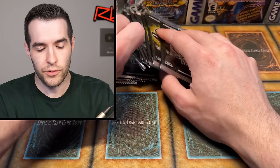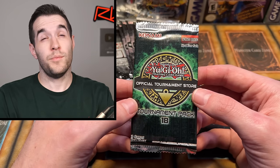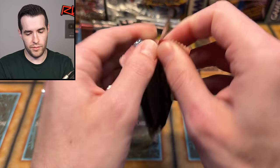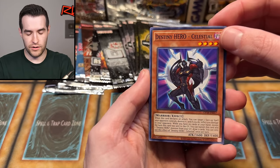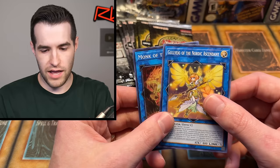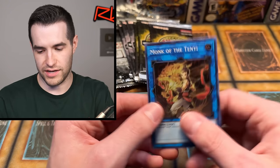Let's try OTS 18 real quick — not that old, a couple years old. I think OTS 16 was the Cyber Dragon and the Droplet, 17 had Imperm. What did 18 have? I don't remember. We have the Destiny Hero Celestial — just a super — and then the Nordic Sage. This is like the cover card on one of the starter decks for the Nordic stuff, so interesting to see that.